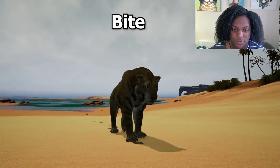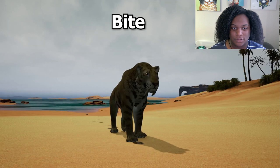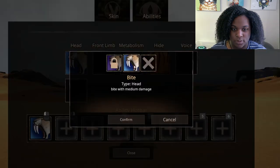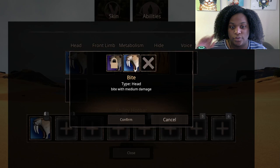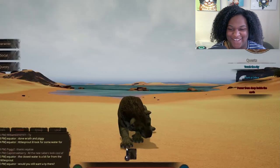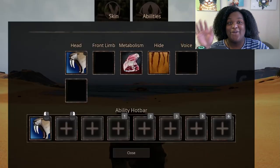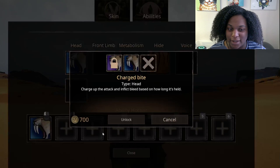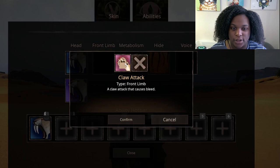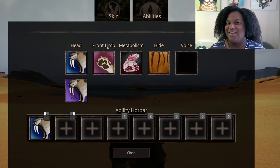Do we have any attacks right now? Oh, just a bite. Let's check out the abilities. You have regular bite that's already unlocked — bite with medium damage. Charge the bite, charge the attack, inflict bleed. We'll unlock that. We're going to add the charge bite and check that one out. Front claw attack. I love the little self-drawn icons for the abilities — it's super cute, instead of using the ones that Path of Titans already has.